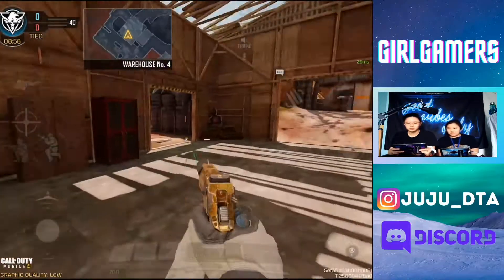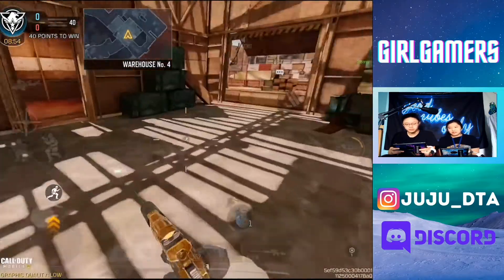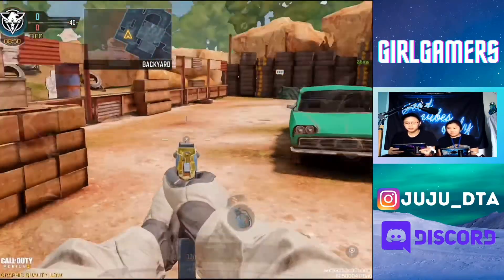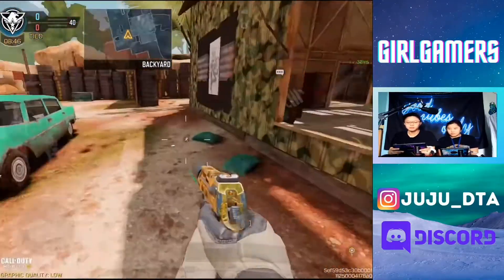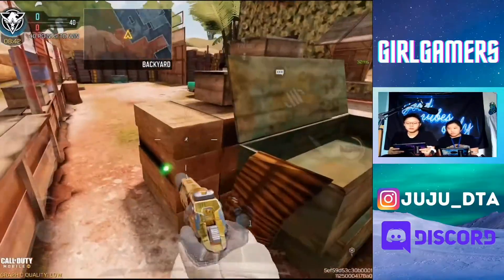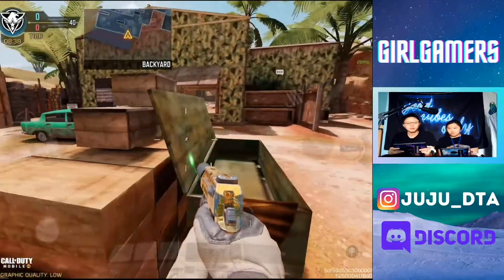Right over here people just say search B, bomb B site, etc., or they just say firing range because it's back here. It's called firing range, so when they're here people just say firing range. And right over here you can see these boxes — they're just called the boxes.